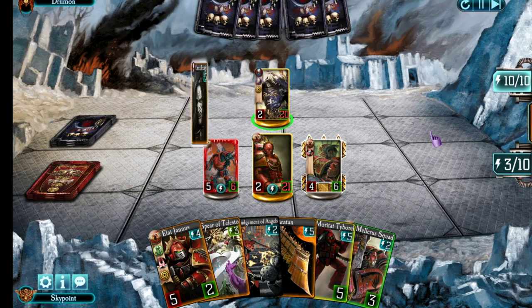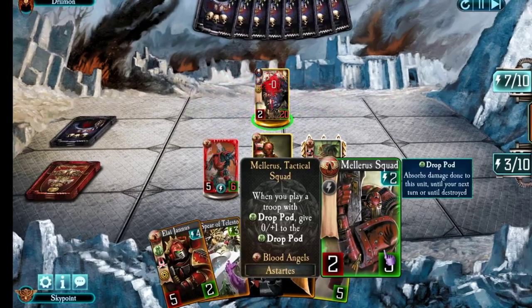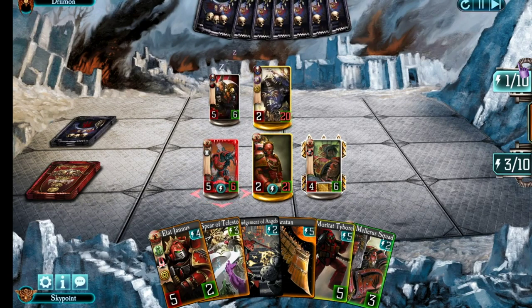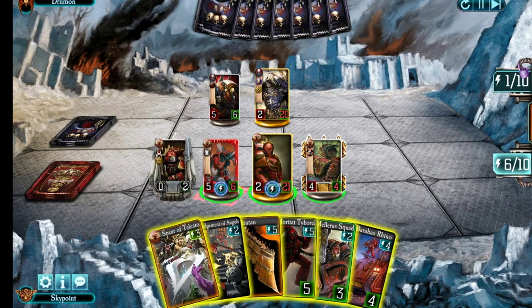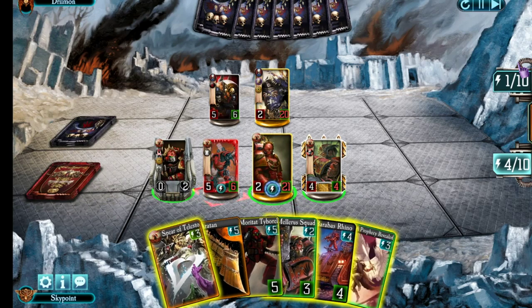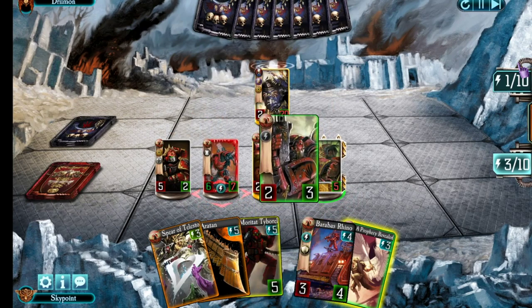I'm going to drop the Saver and Terminator because I really need that Dreadnaught to live. I'm deliberately not playing my Mellorist squad — in case he gets rid of the Terminators it's too easy for him to become invisible by hitting the Mellorist squad. He brings in one of his Dreadnoughts. Let's bring in Eli Janus now with Judgment of Angels. He'll be able to stun Curse with his ability as well as hit the Dreadnaught, and I can use Ralderon's remaining energy to destroy it. Now I bring in Mellorist squad for some bonus damage.